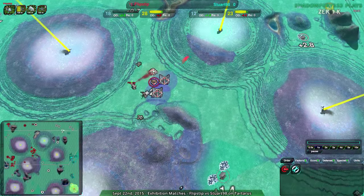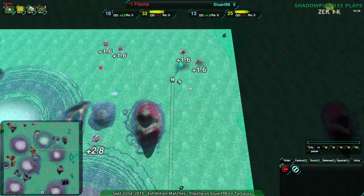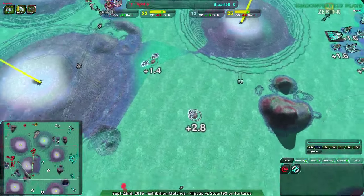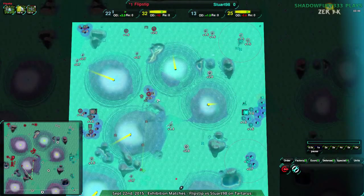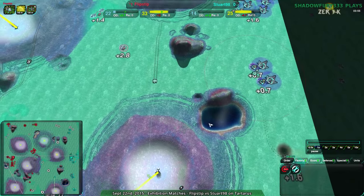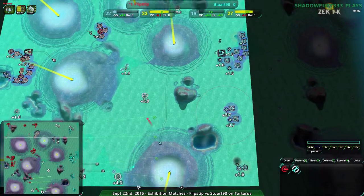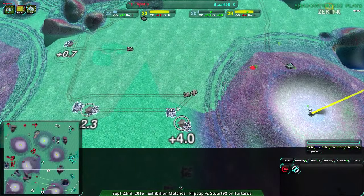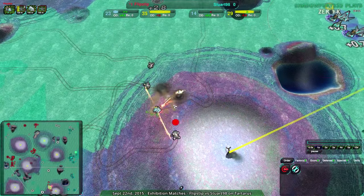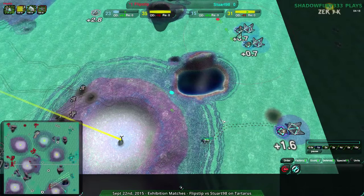Flipstep does know which metal extractor to take and they are taking them, getting to a very strong position right now. Stuart is forced to rebuild. Older maps did not care about uniformity. This one actually has some odd things with double metal extractors that the game interprets as a giant metal extractor. Don't expect uniformity — it is not guaranteed. But back to the game itself.